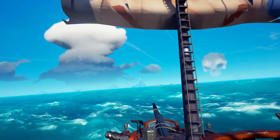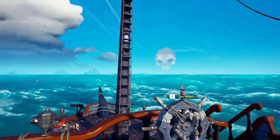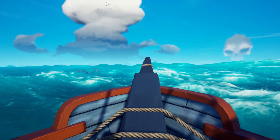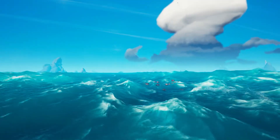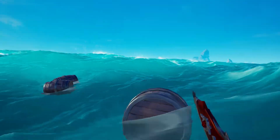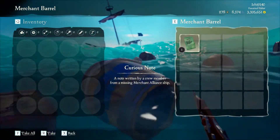All right, we're at the site of the first wreckage. The first wreckage should contain the first clue — where the ship went from this point on. I'll just jump. The clue is usually in this barrel, as in the first clue, so we get the first clue.